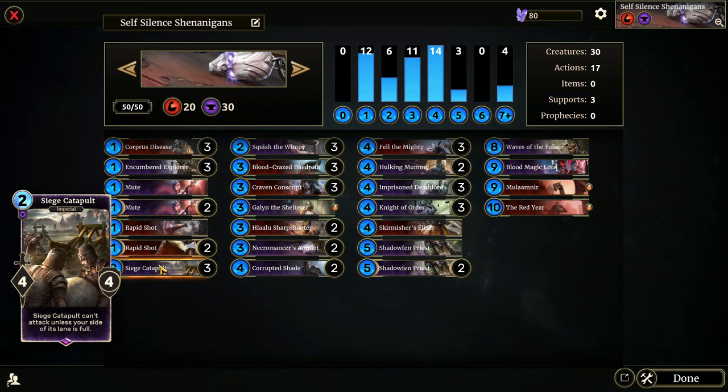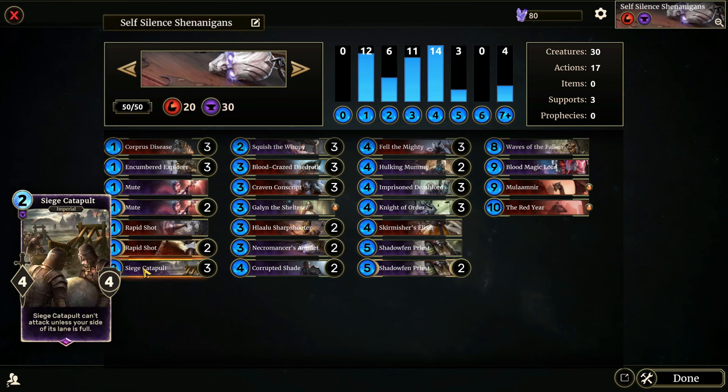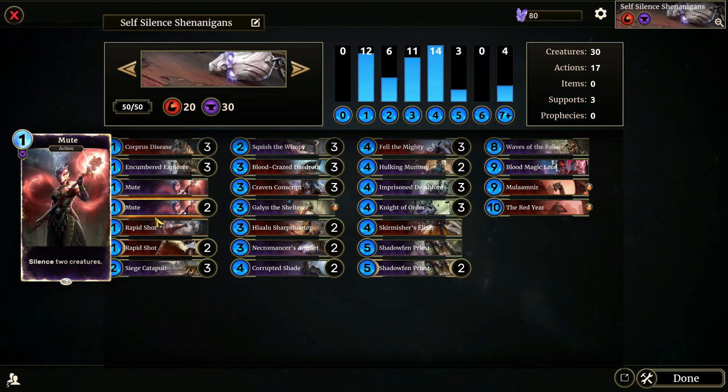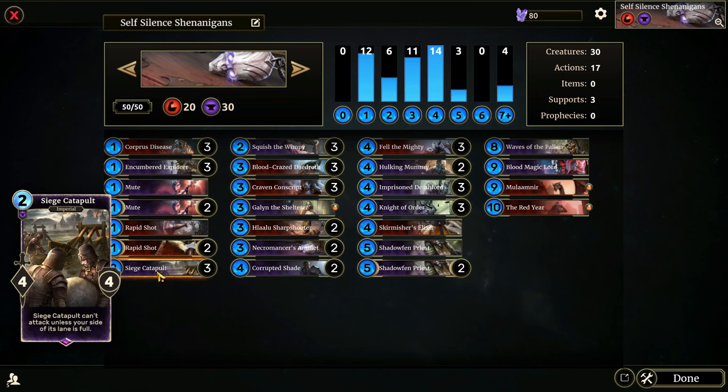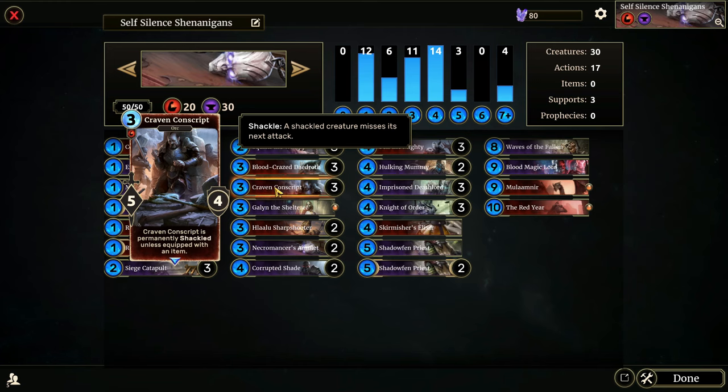Siege Catapult is a two-cost four-four that can't attack unless your side of its lane is full. So if we remove that effect — say we play Siege Catapult turn two and then have a Mute the next turn — we now have a four-four for essentially two or three mana that our opponent was not expecting to just get up and hit.